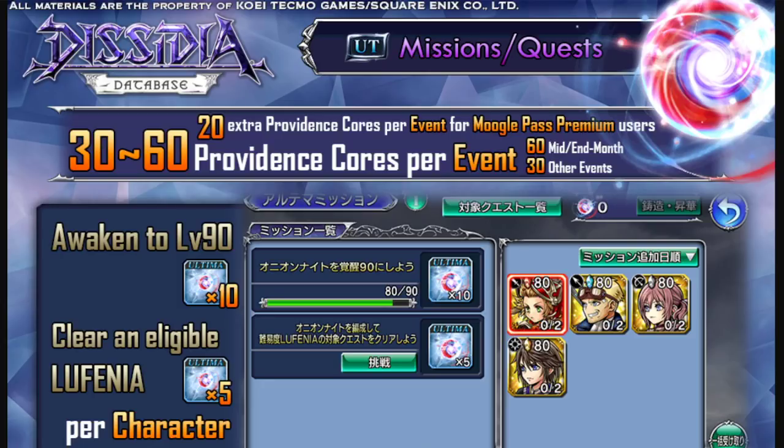You get 30 to 60 Providence Cores per event. The 60 is mostly for events that come at mid to end of the month, and the 30 would be for other events. It can vary between 30 to 60 because some events are different — some months they might give Providence Cores unexpectedly, or you might get them via daily login. It just depends on what's going on with the event.